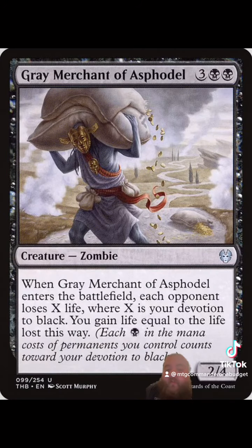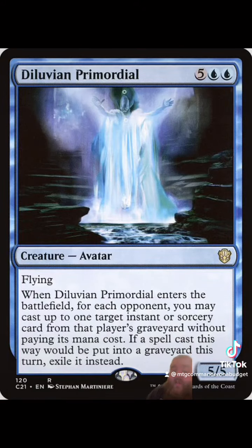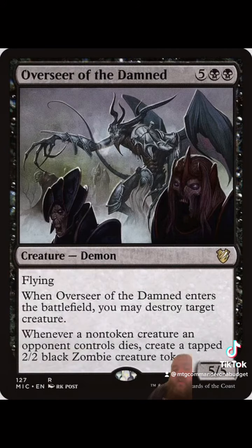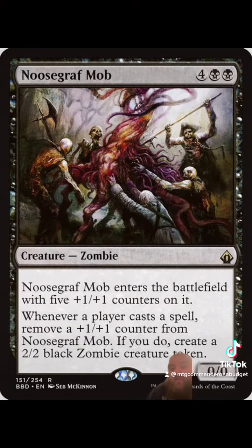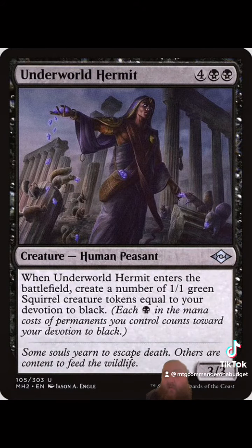Some of my favorite cards I'd try to cheat in would be Grey Merchant of Asphodel — Gary for short. Both Sidisi and Diluvian Primordial are fantastic includes to try and ninjutsu in. I also like Overseer of the Damned a lot; it's a free removal spell and it can make you a zombie token. Necromancer's Stockpile is also fantastic if you want to go a token route — it forces your opponents to think twice about playing a bunch of spells. I also really like Abhorrent Overlord and Underworld Hermit; they can both make a bunch of tokens depending on your black devotion.